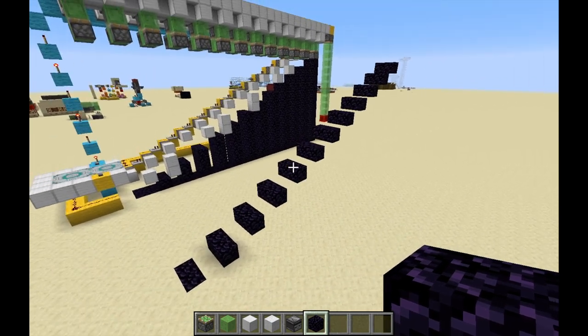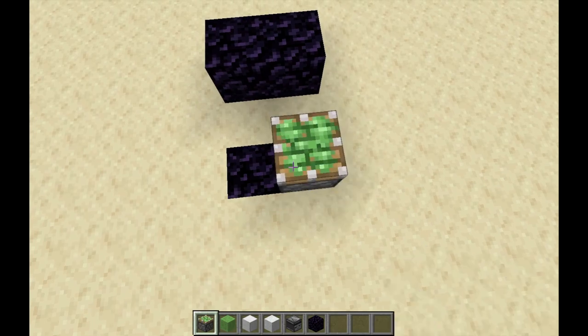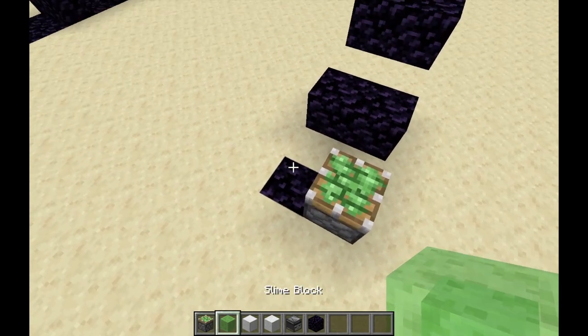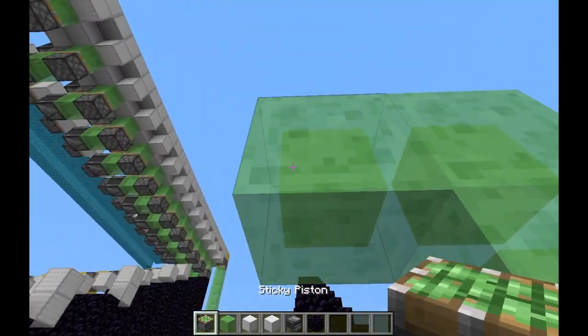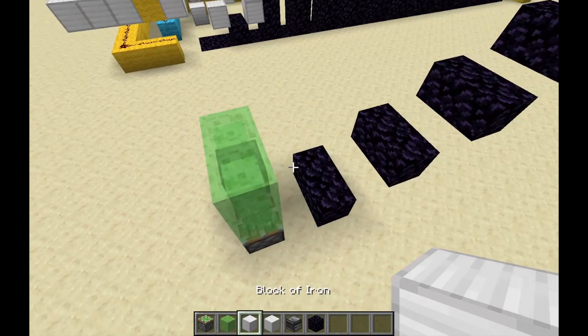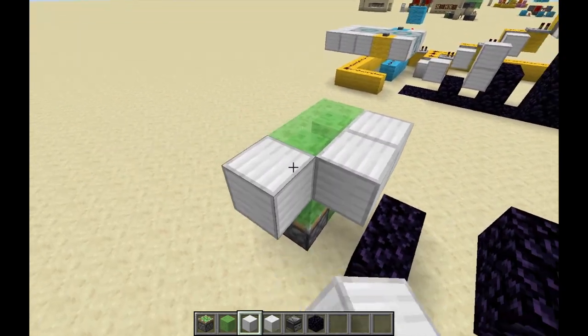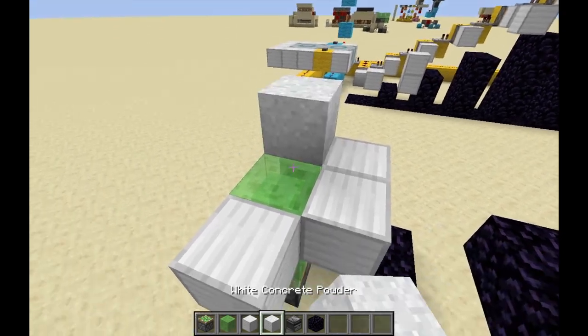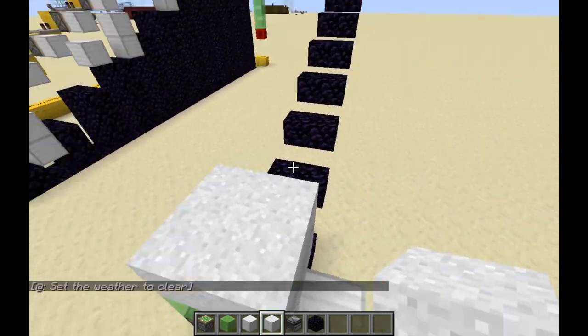Now we can start building the flying machines. Do this by placing a sticky piston on the right side, then add four slime blocks in this fashion. Place an upside-down sticky piston right there, go to the back of it, and place two blocks — one on the side — and finally four concrete powder on top. It can be sand as well; use any gravity block.